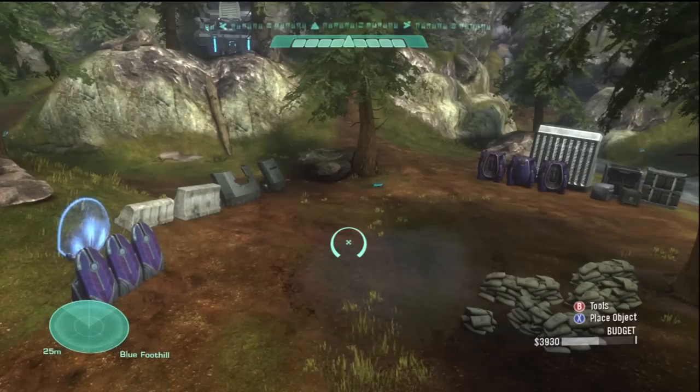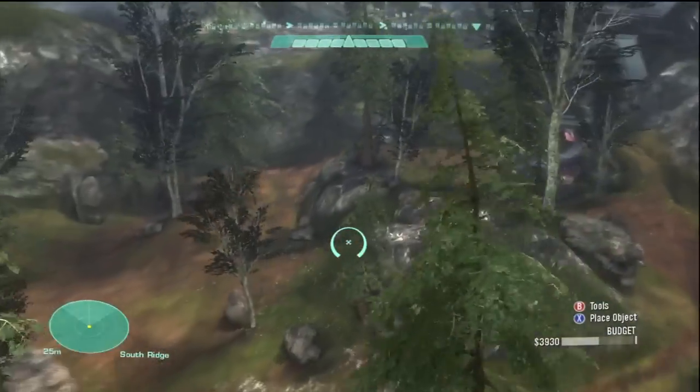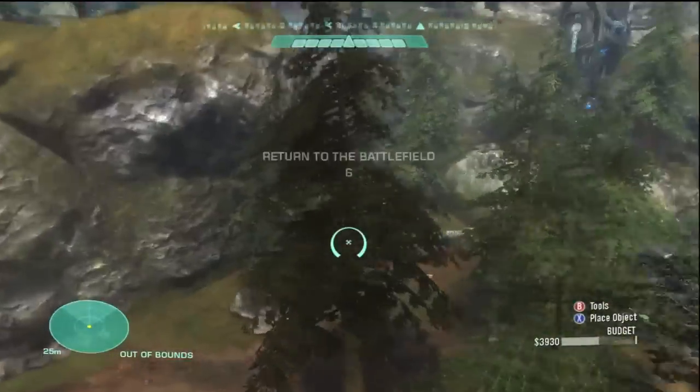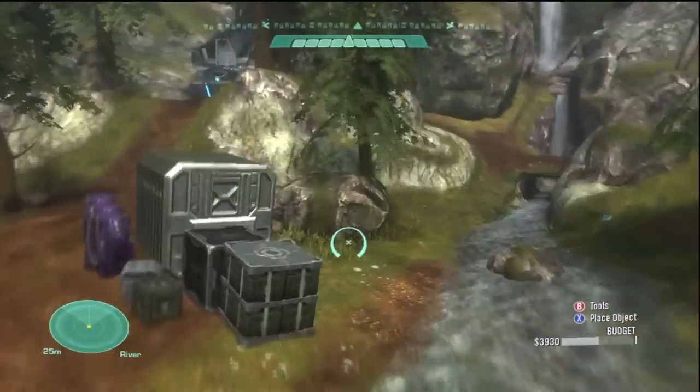Now back to the map itself. Here you can see Ridgeline. I'm sure you guys have seen overviews given by Bungie. We can see a pretty low ceiling with the soft kill. It's a pretty big map — highly wooded — but you can clear out a decent amount of it to allow for more maneuverability.